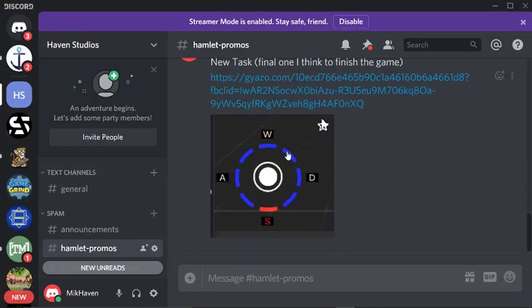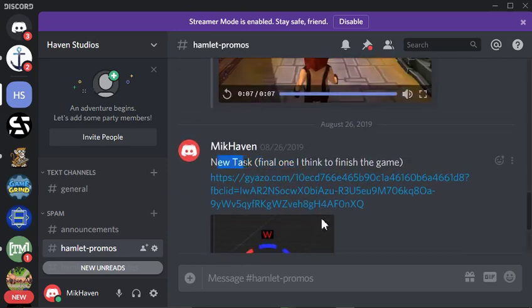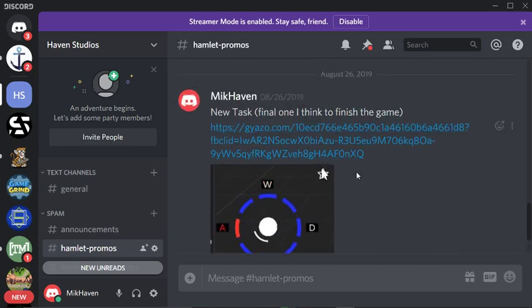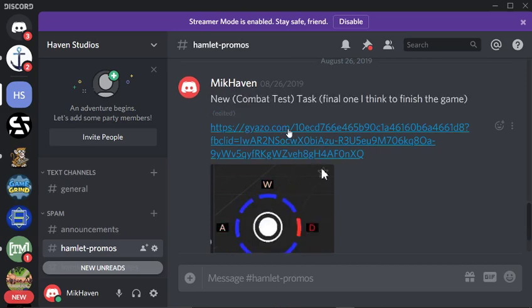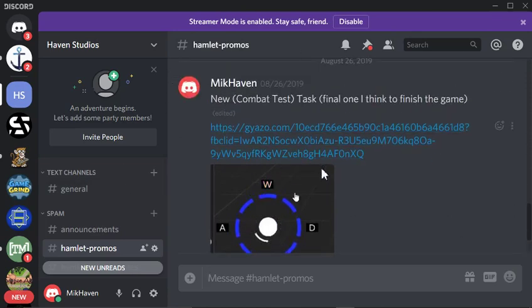Here's our testing of the new task — the final one to finish the game. There's a new combat task and combat test. That's what I love about Discord — I can just go and edit things. The combat is the last one, so we're sort of at the start of developing and trying to get this to work correctly. A lot of that didn't make it into the final thing.